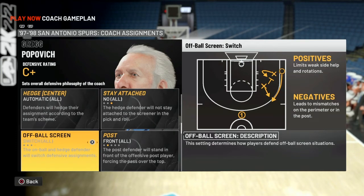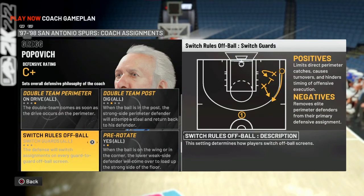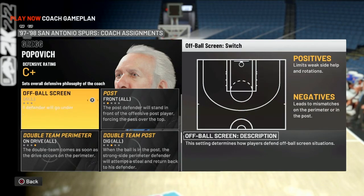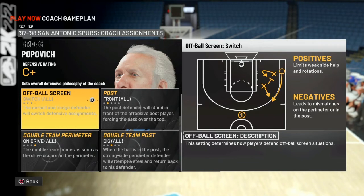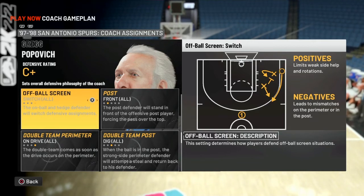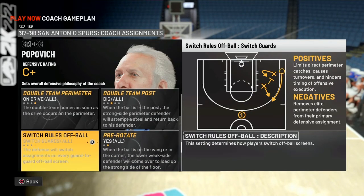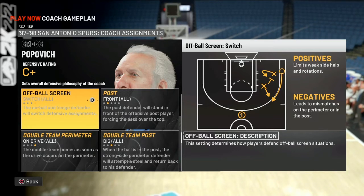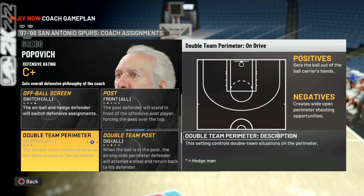Off-ball screen switch all — switch guards. Any time you're off-ball and you choose to switch, these are the conditions under which you switch. I want to keep players from being in a trailing position. Most teams switch everything, but I'm fine with just switching the guards. You just don't want somebody to hit a down screen for a three-pointer or anything like that. I'm not giving up too much because I'm not switching between guards and big men.